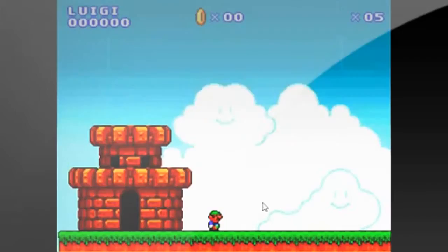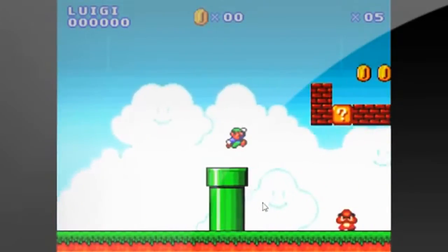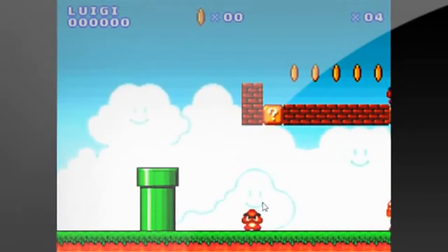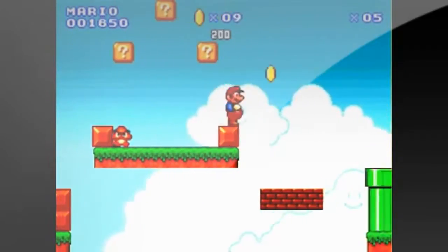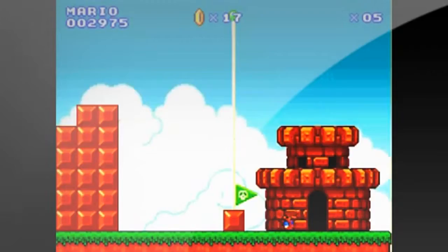A bad thing about the game though is the levels aren't really put together very well — there'll be random enemies or random blocks and stuff. Like I said, the controls don't feel like Mario, they feel like a knockoff. So Flash Attack Reviews gives this game 5 stars out of 10. Thanks for watching and keep watching our videos — we'll have more later.